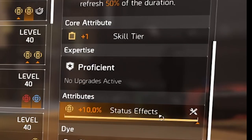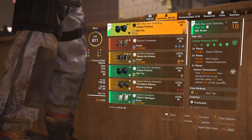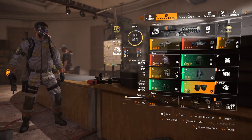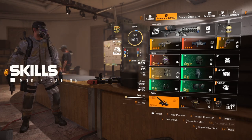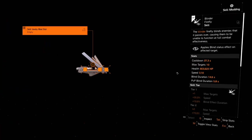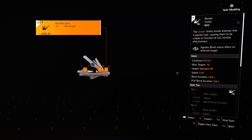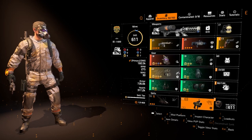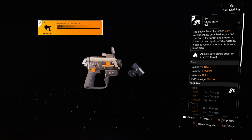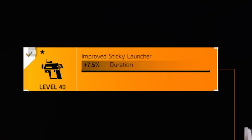For the gloves, still Eclipse Protocol — core attribute of skill tier and 10 percent status effects, very easy to get just by farming Countdown. The knee pads also have core attribute of skill tier and status effects. For skills, I'm running Firefly Blinder — it blinds enemies, with mods for skill haste, blind effect duration, and plus one target — and Sticky Bomb in the burn version, with mods for burn duration.